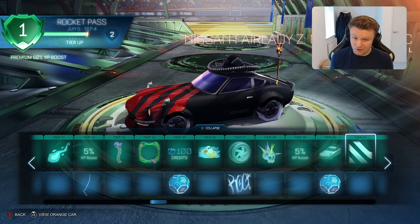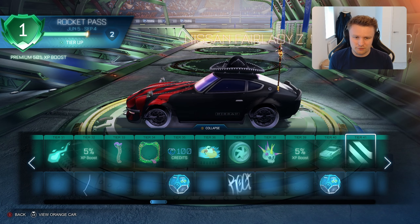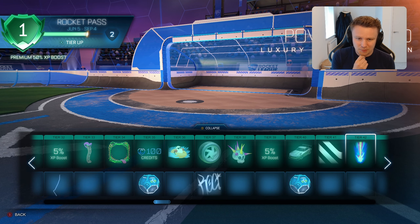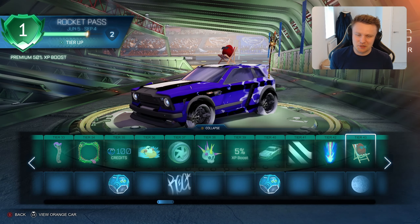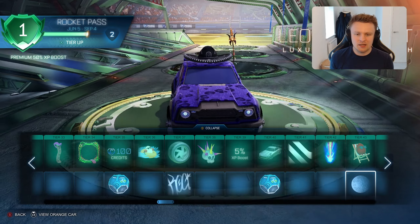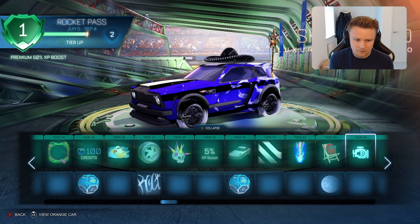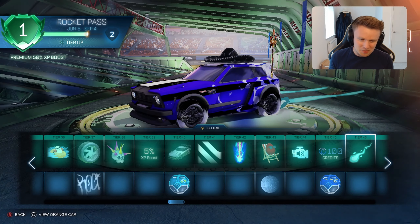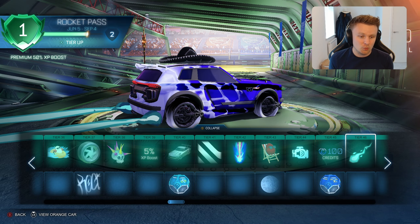The Luxury Decal is very nice as well — it gives it that vintage look with red and black, and it works quite well with my wheels too. Just need to get rid of the antenna and it would look great. The Power Gold Luxury Gold Explosion isn't great to be honest — I don't think I'll be using that one. We've got the Fried Egg Luxury Topper along with the Leopard Print Luxury Paint Finish, which will just be added to my garage. The 2.5D Luxury Trail is the matching trail to go with the Luxury Boost from earlier — not the best.